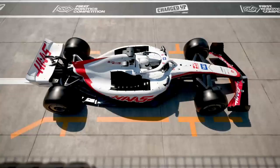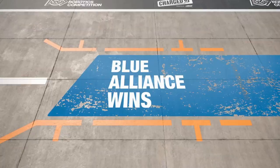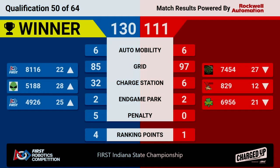We've got our scores for match 15. It's going to the Blue Alliance! They got 130 points up against Red Alliance's 111. As a result, all three Blue Alliance robots are moving up in the rankings. This was a bit of an upset match — they were able to get all four ranking points. Congratulations to our winning three blue robots.